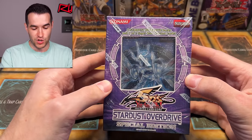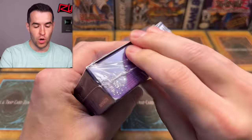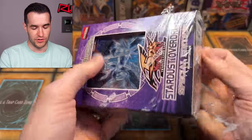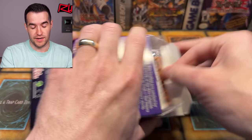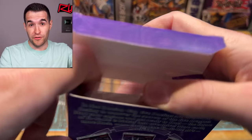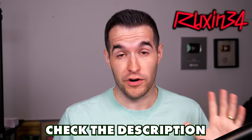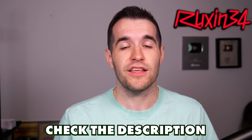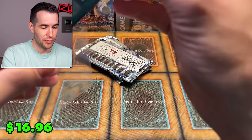Now we're talking big - Stardust Overdrive Special Edition. Oh my gosh, we are big time now. Stardust Overdrive is one of the coolest sets ever. Some great secrets in here - there's a Goshen obviously. We went from some pretty cool old-ish stuff to all the really cool stuff. Tag Force 4 is coming in November 2009 - make sure you guys pre-order that one. Speaking of pre-orders, you can go check out Staciato's link down below for Rarity Collection 2, which is coming out in about two weeks.